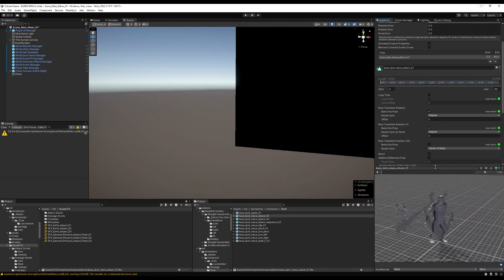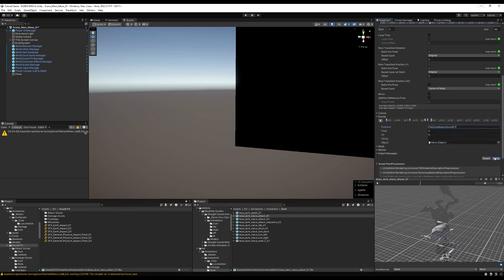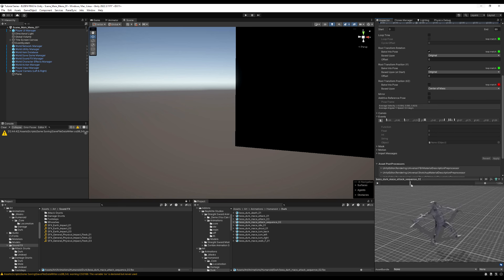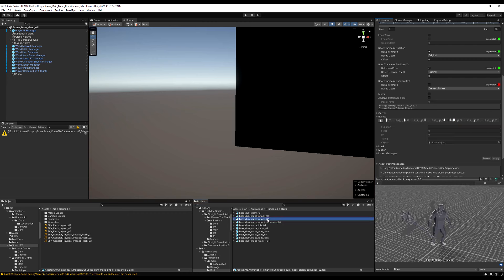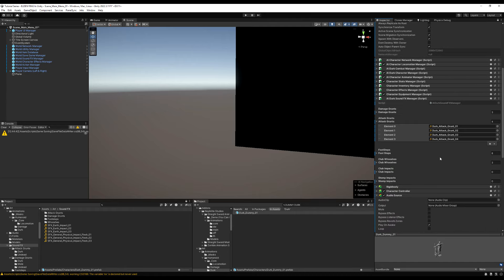Now we'll use these on animation events. Go to Dirk's attack animations and find the frame where the club hits the ground. Insert a new animation event and call Play Club Impact Sound Effects. For the stomp sequence, insert an animation event and call Play Stomp Impact Sound Effects. The spin attack doesn't touch the ground so we skip that. You could also put animation events on walking animations for every footstep, but that's a lot of work — that's why we automate it with the script.